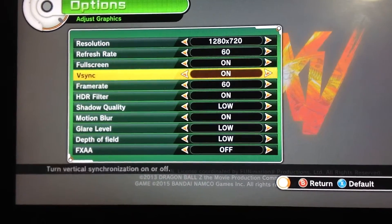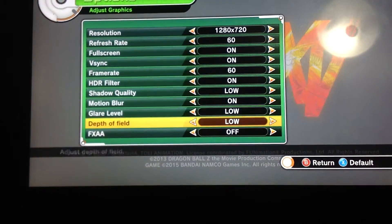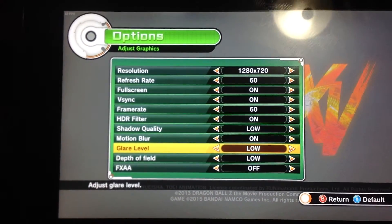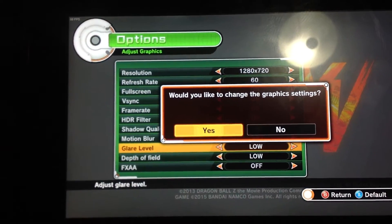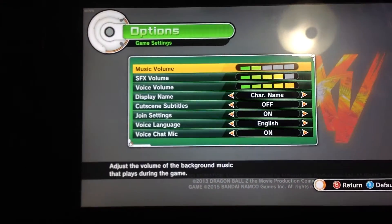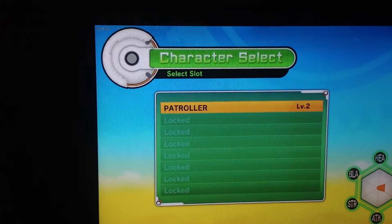Only because when I had all this stuff on max settings, I noticed there were some small frame drops. With these graphics settings, you won't have to worry about frame drops at all. So it stays at a locked 60 frames per second.